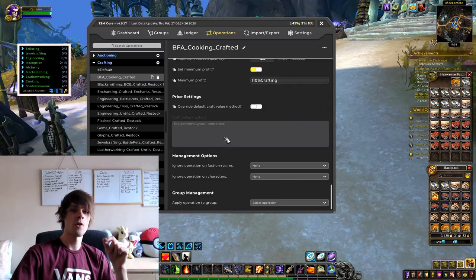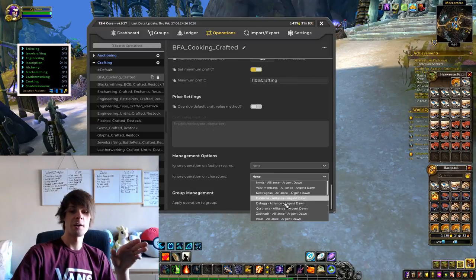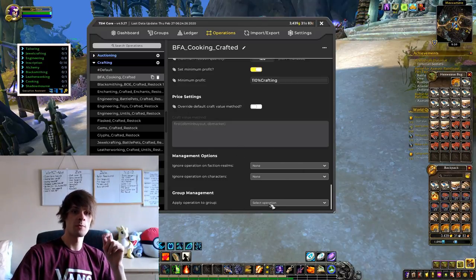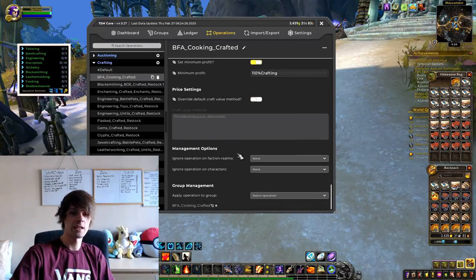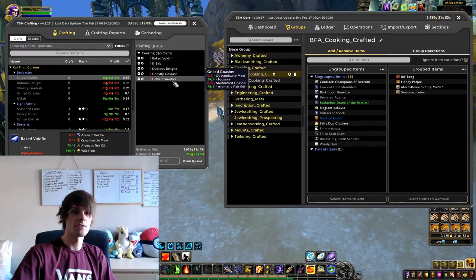For override methods, I leave that blank — you can change the craft value method if you want but I don't bother. If you run different realms and characters, you can assign which character handles each crafting operation. The last thing to do is go into group management, find your group — cooking crafted, BFA cooking crafted — select that subgroup. Click off and back on to confirm it says 'BFA cooking crafted' in your operations.